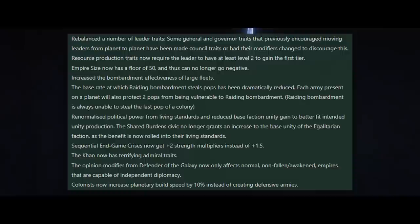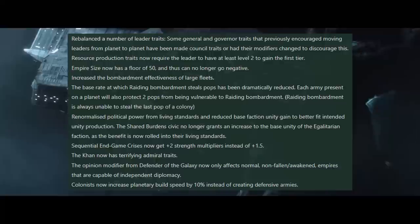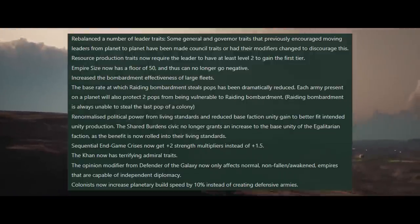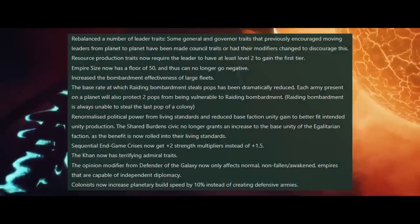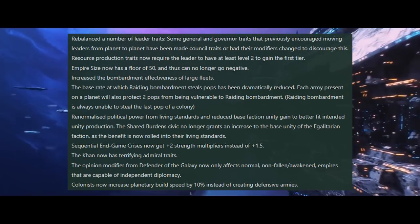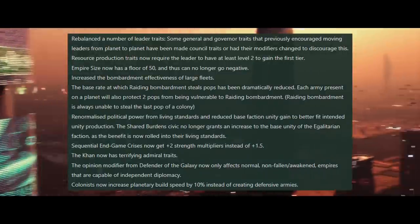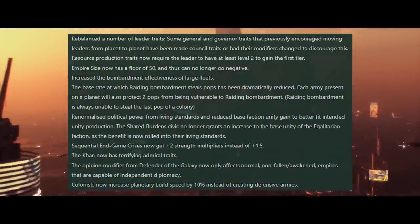Colonists now increase planetary build speed by plus 10% instead of creating defensive armies, meaning you won't get additional defensive armies on your colonies at all unless you build them. They'll be very vulnerable to raiding bombardment, regular bombardment, and surrender. This does make sense thematically — if you want to provide military defenses on a new colony, you'll have to spend resources on it.